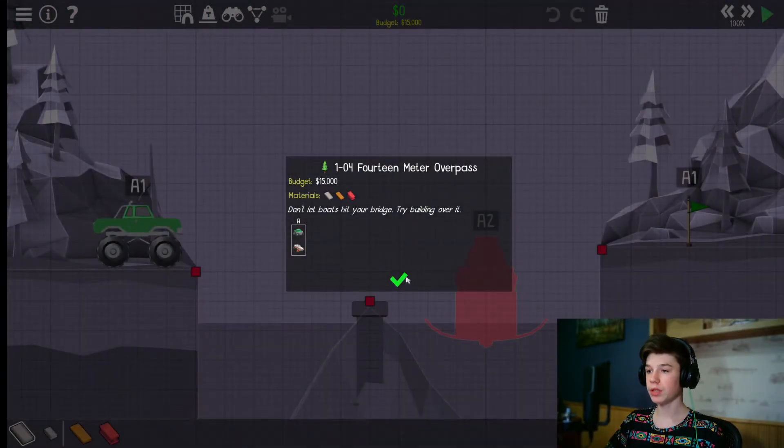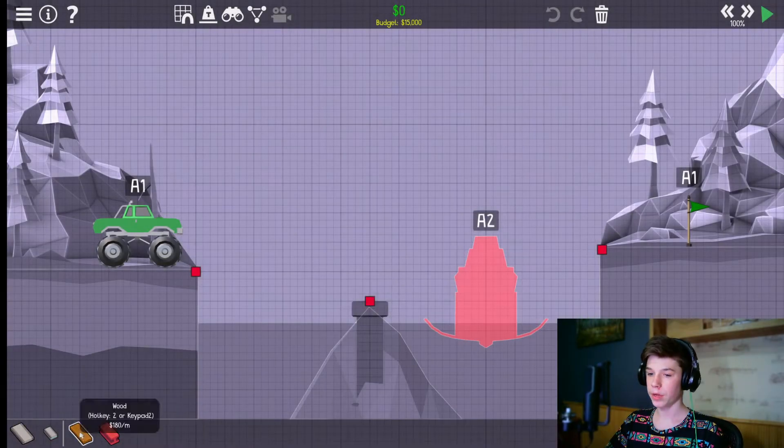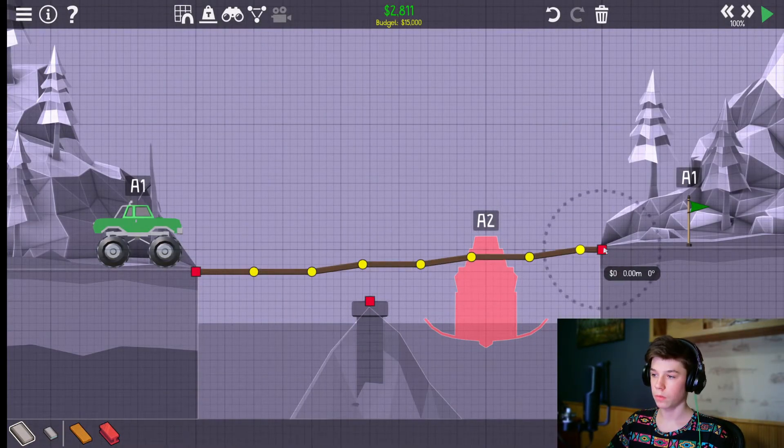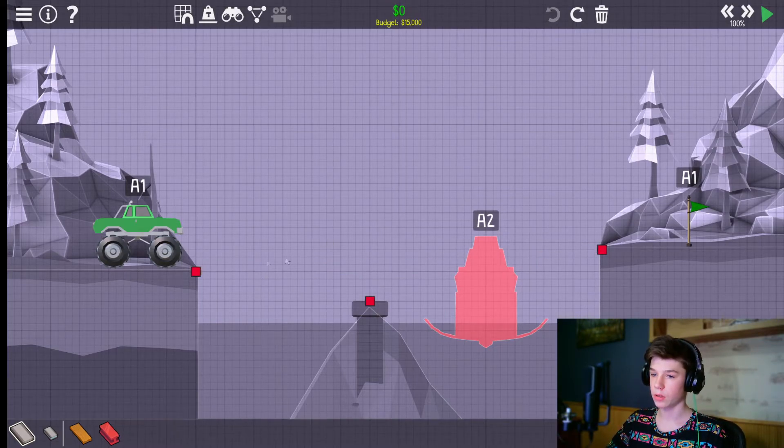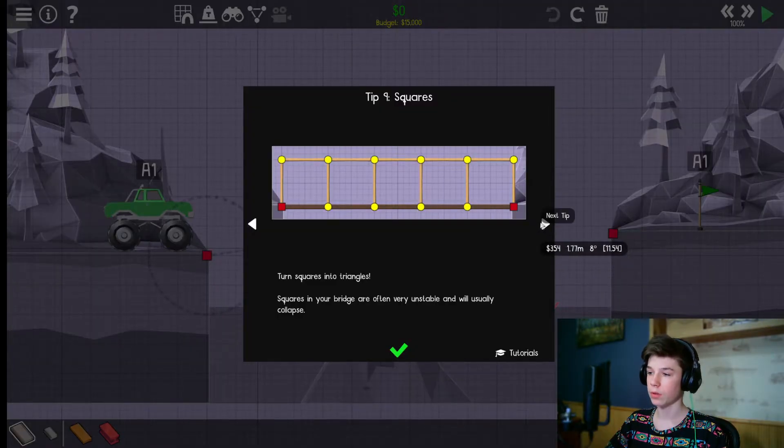Don't let boats hit your bridge — try building over it. Okay, man. What the fuck? What happened with the auto builder? I think it's not as smart as it was before. All right, squares are shit — good tip.